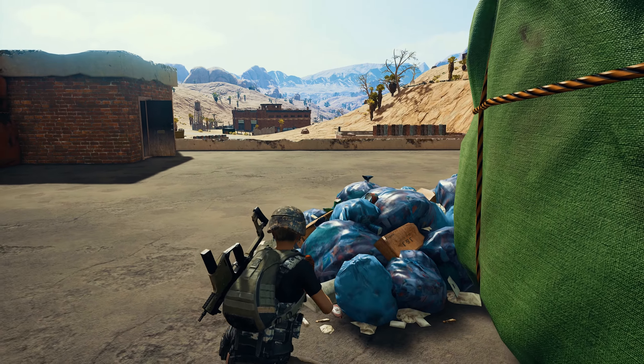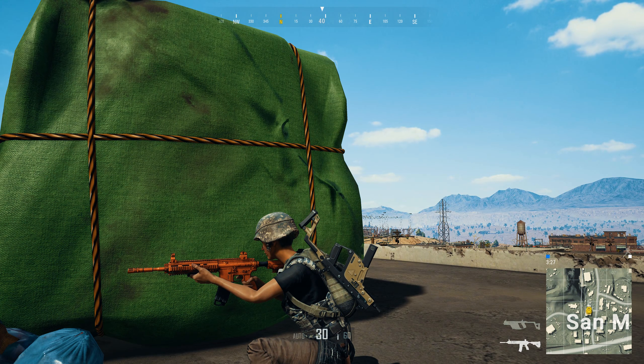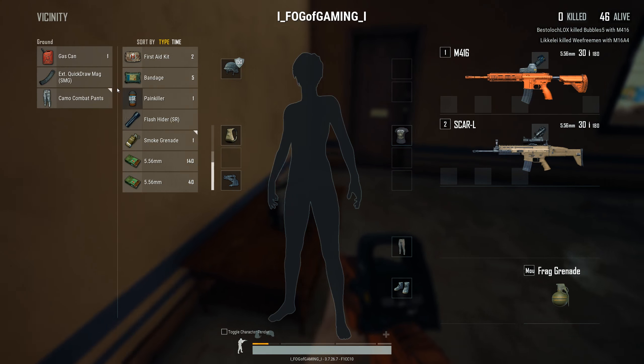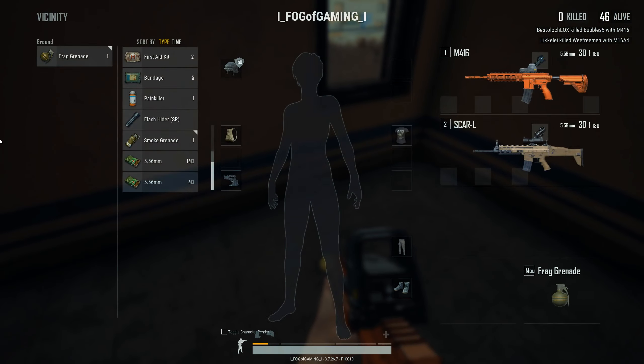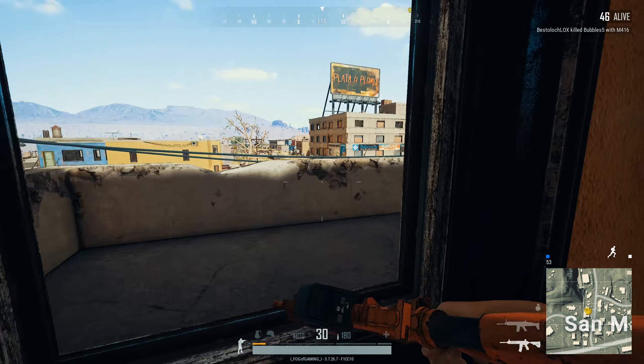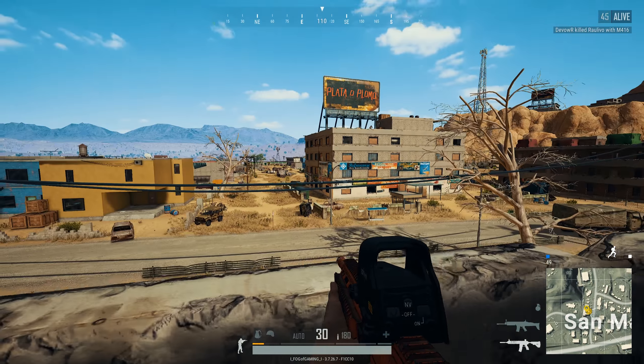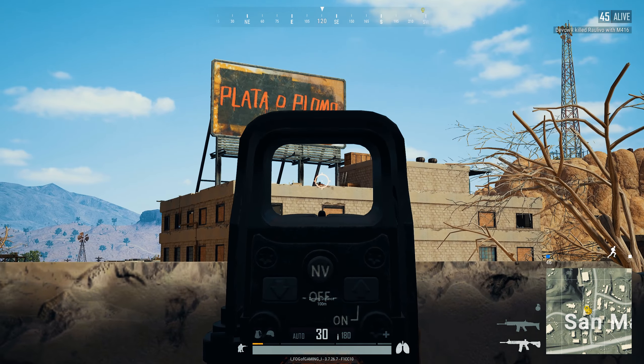Hi guys, FOG of Gaming here and welcome to PlayerUnknown's Battlegrounds. The 8th update to the PC 1.0 release just came out, and it introduced a few changes they promised on the roadmap of 2018. Today we are going to take a look at the new features that this update added to the game. Keep in mind that these changes are still limited to the test servers and will be applied to the live servers once everything is stable.